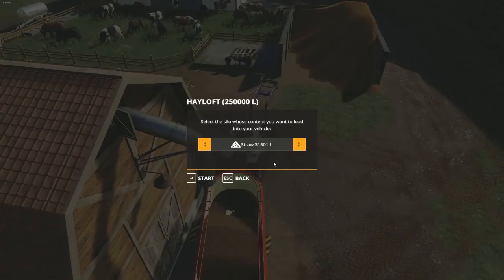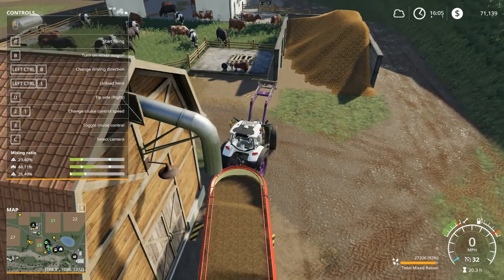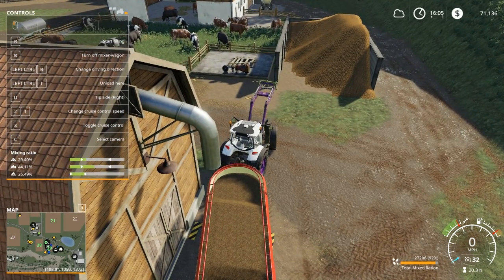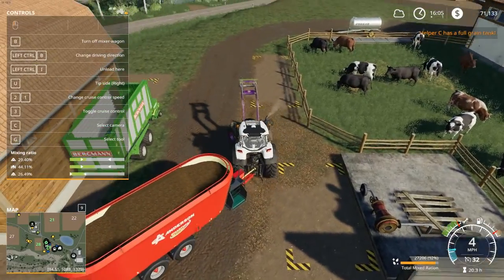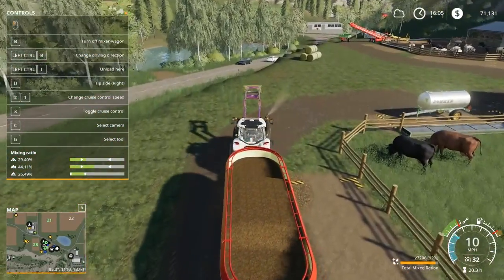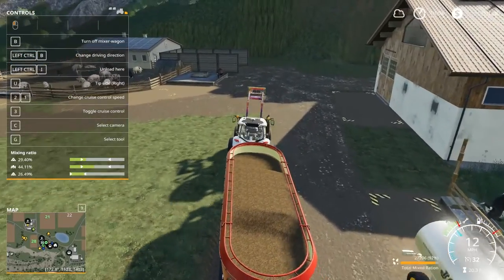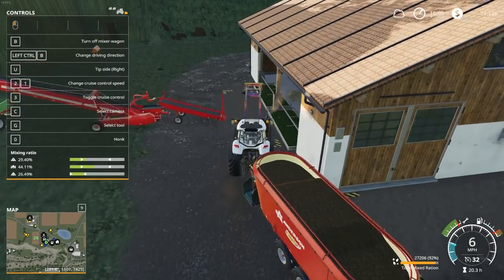We're down to 31,000 straw — about time to think about baling straw, though I don't know where I'm gonna put it. Let's start mixing this. It says I've got total mixtureation already, but last time I assumed that and didn't put it in as separate components, so I'm not taking any chances. I want to try something — I want to see if I start dumping this, if it'll finish even if I tab to another tractor. That's my new goal.